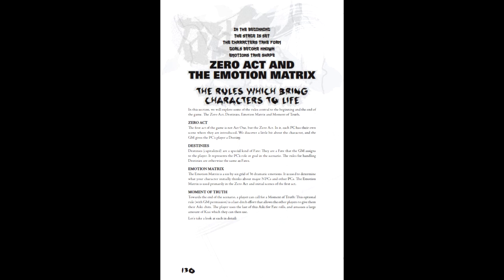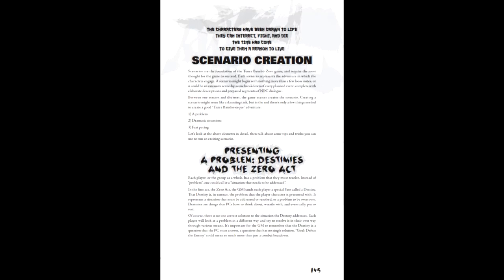The moment of truth is an optional rule meant to represent an all-or-nothing action. It may be declared once in a single game session, and only with the permission of the other players. When declared, all other players may add up to all of their Aiki chits into a pool given to the declaring player, which is used to make one final fate roll spending all of them to generate Kiai points. Any unspent Kiai points from each player may be converted back into Aiki to be added to the pool. This concept is based on an all-or-nothing final attack, typically against the dramatic big bad of that session.